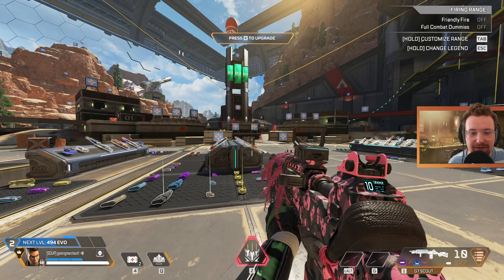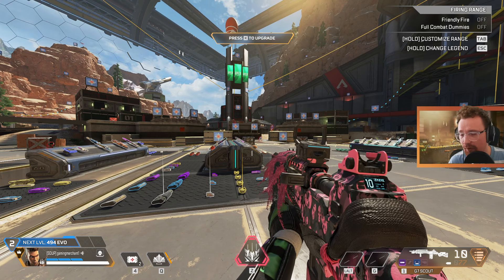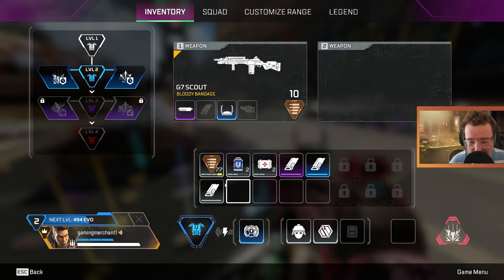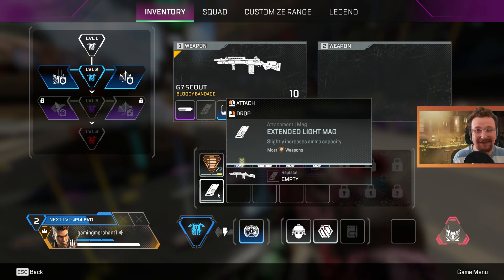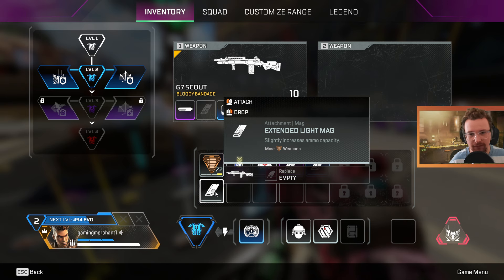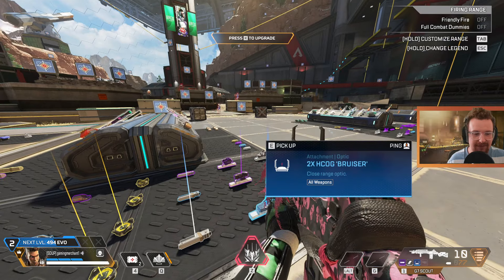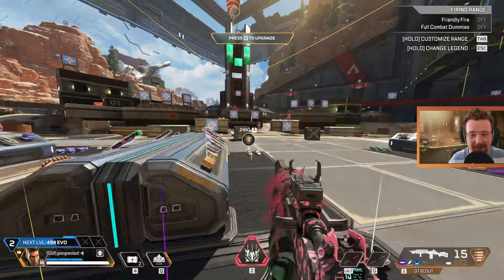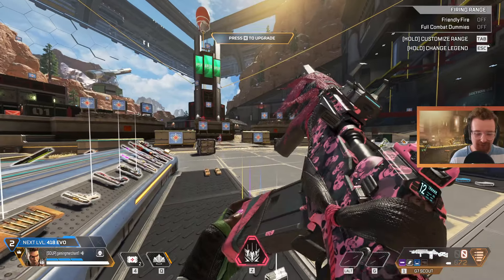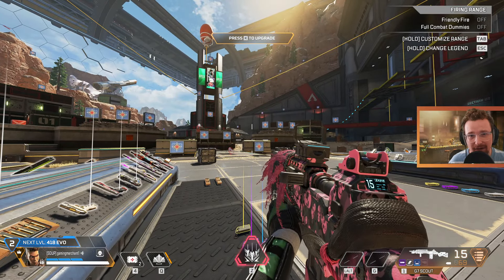The third reason — which a lot of people have overlooked since the beginning of Apex — is the Scout has a massive power spike when you get your hands on a single level one mag. Usually a level one mag doesn't make much of a difference for weapons, but on the Scout it takes it from 10 bullets to 15, and now when each of those bullets does 33 damage, that is a huge increase in power. So go give the Scout a try — it's really worth it.